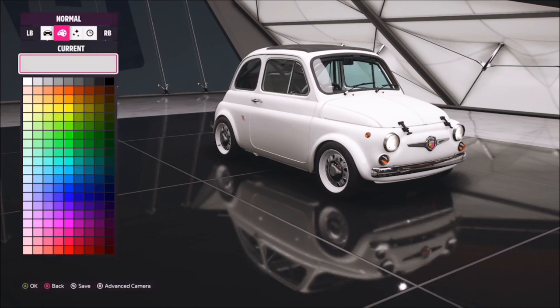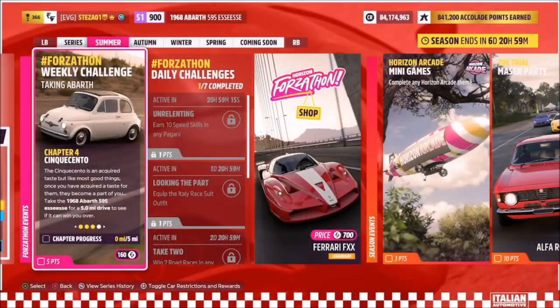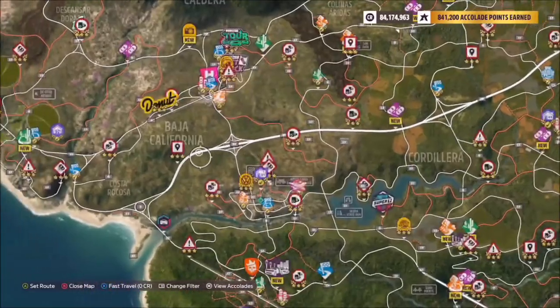The next challenge is super easy — it simply wants you to paint your car. Go to any of your nearest available houses or garages, pick any color, come out and save it, and that challenge will be complete.